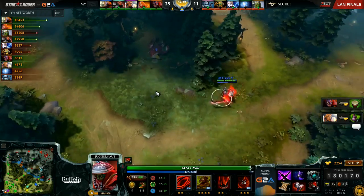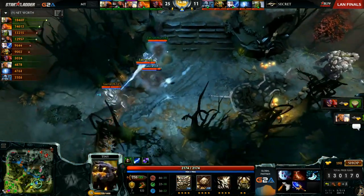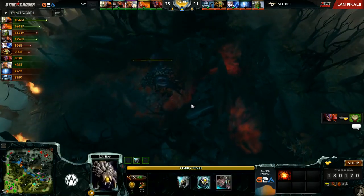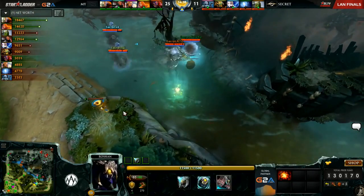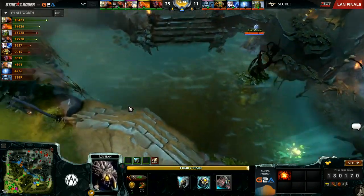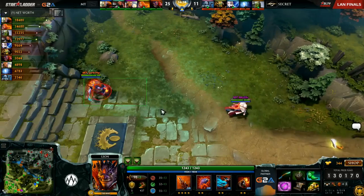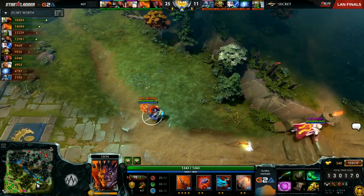Jug now completed Skull Basher, Abyssal Blade surely soon to follow. With this, Malaysia have just bought time for the Roshan respawn, so we could be seeing them secure Roshan and go for the GG push. They did have to go back to regen up a little bit and buy their next round of items. They're going all in for these push items — Lina with the Drums. It's not an item you see very often, but something to give him an edge here and now.